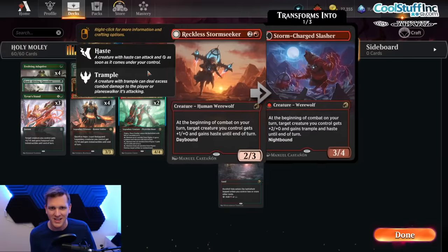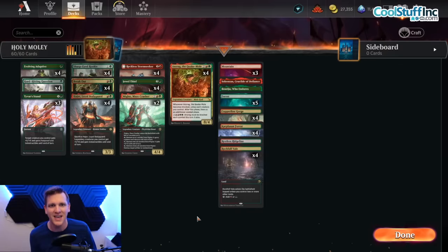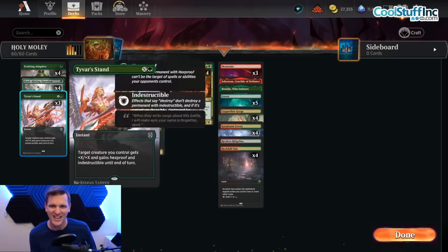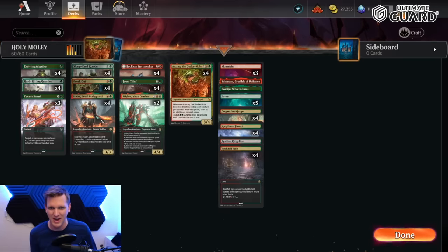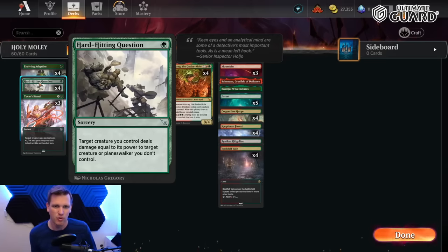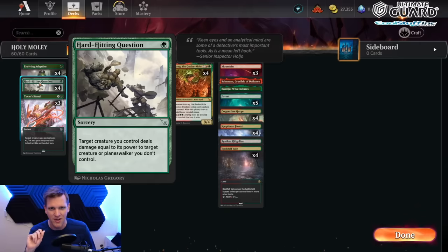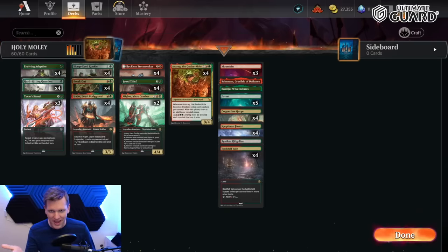Abilities we want to give our Quake Mole: big number one, haste — Reckless Storm Seeker gives haste so it gets right to work. Number two, indestructible — that's Hajar Loyal Bodyguard, that's Tyvar's Stand. We're also trying out a new card called Hard Hitting Question. For one green, it's a bite spell — a sorcery, actually the cheapest bite I think we've seen — where we deal our damage to target creature without it dealing damage back.